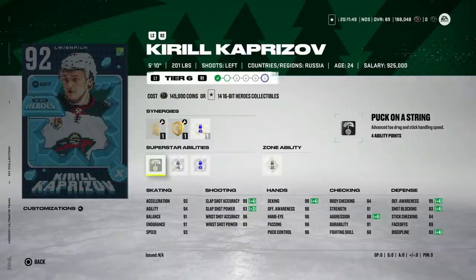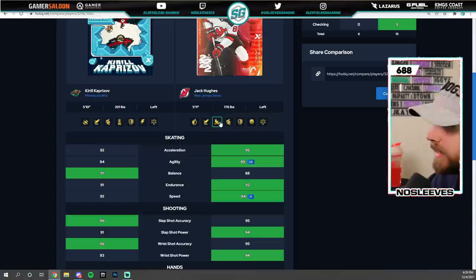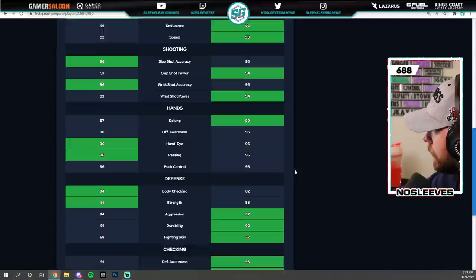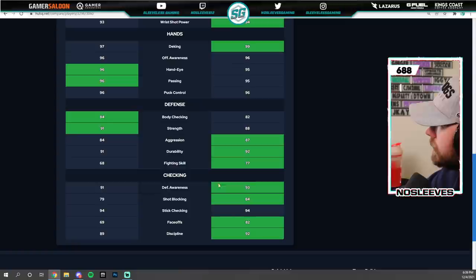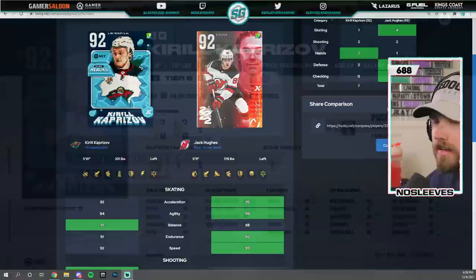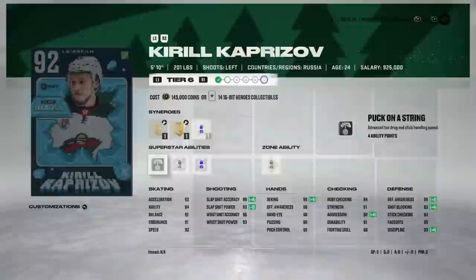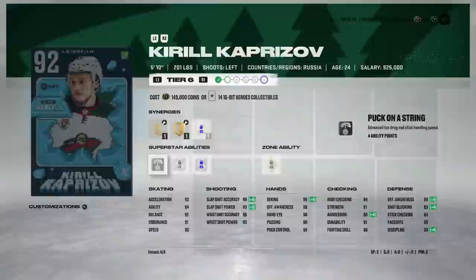His X-Factor card will be one of the best for quite some time. Looking at last week's event comparison with Jack Hughes — 93 speed, 95 acceleration without Buzzing activated. Hughes has 99 deking; Kaprizov's body checking is a little bit higher, but Hughes's defensive awareness is plus two, and stick checking is exactly the same. You can also play Hughes at center if needed, so it's just a much better value — which is why this event is getting dunked on on Twitter and Reddit.